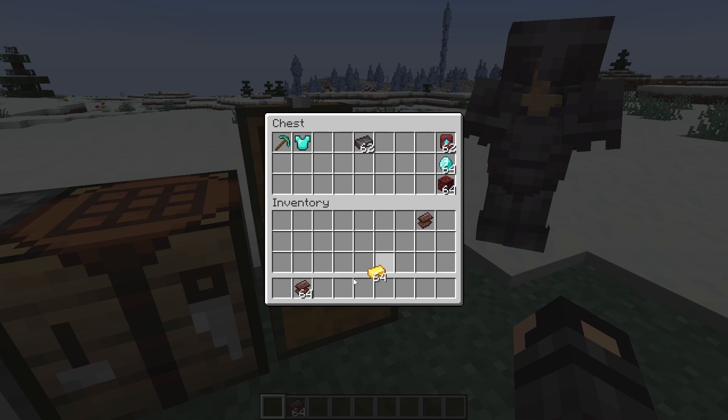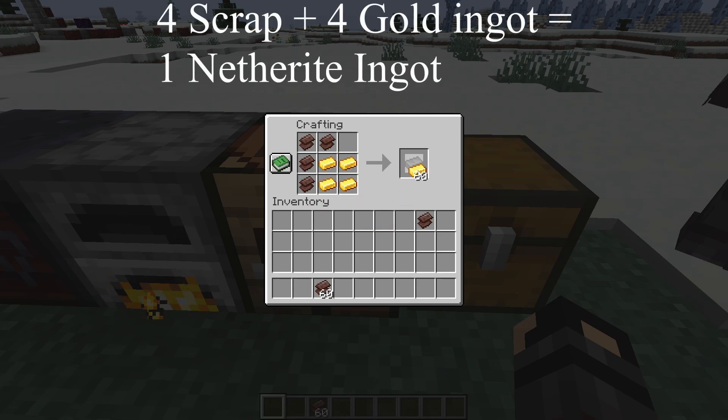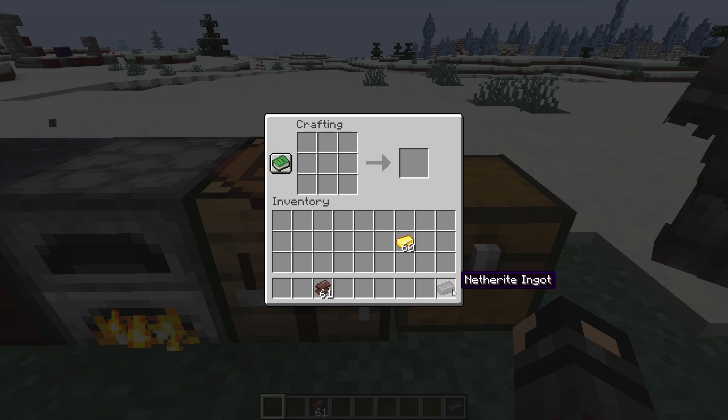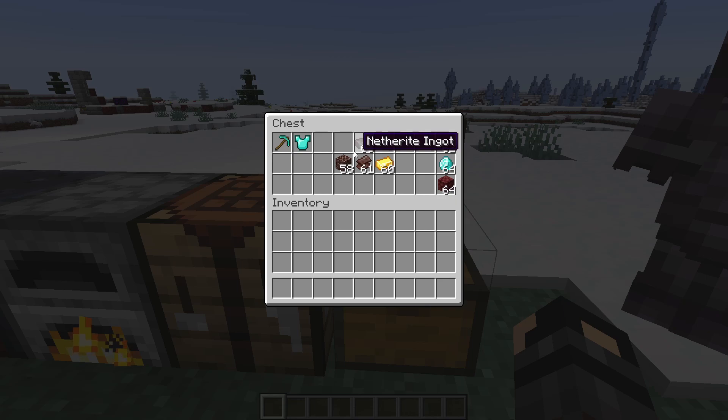After that you just need to combine the netherite scrap with gold ingots. You can do this at a crafting table and you're going to need four of each in any pattern, and you end up with one netherite ingot. Luckily you only need one to upgrade any piece of gear or equipment. So once you've got those four ancient debris you can come up and you've got enough to upgrade your chest plate or your pickaxe or your sword, etc. That's all there is to getting the netherite ingots — the trickiest part is just going out and finding that ancient debris hiding down in the depths of the nether.